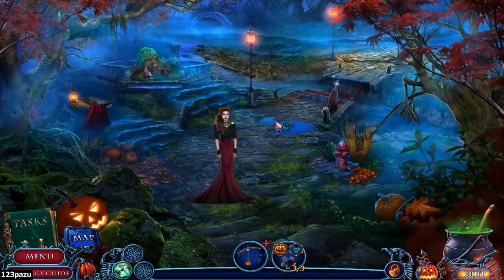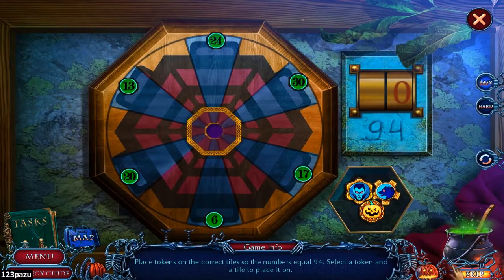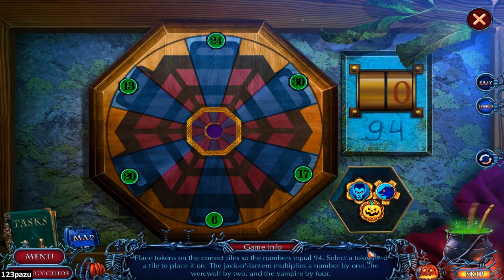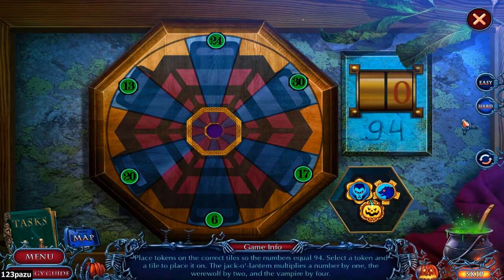Board game pieces — you guys ready to play? Place the tokens on the correct tiles so the numbers equal 94. Select a token and tile to place it on. Okay, so for hard mode — what is the difference? The Jack O'Lantern multiplies a number by 1, the werewolf by 2, the vampire by 4. This doesn't happen in easy mode, guys — they act the same in easy mode. Hard mode is a little bit more complicated. There is multiplication involved.